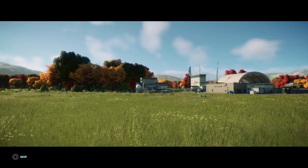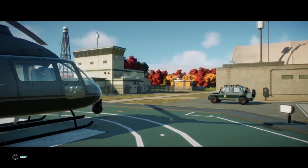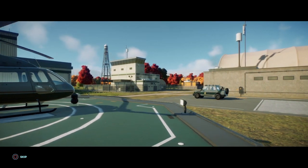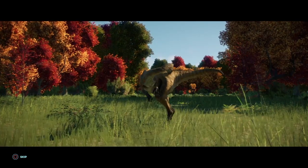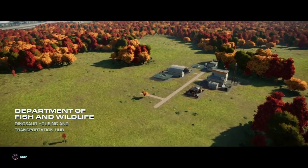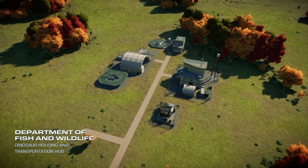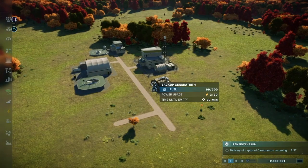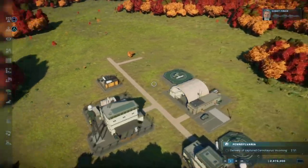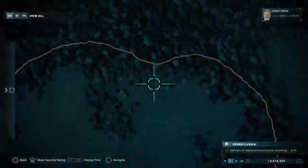You wouldn't be the first, but we need to centralize our operations and that's why I've chosen this location. The Appalachians have long been amazing in certain areas. Delivery of captured Carnotaurus incoming — pull a few strings, grease a few palms, twist a few arms and bang, just like that the Department of Fish and Wildlife is our new base of operations.